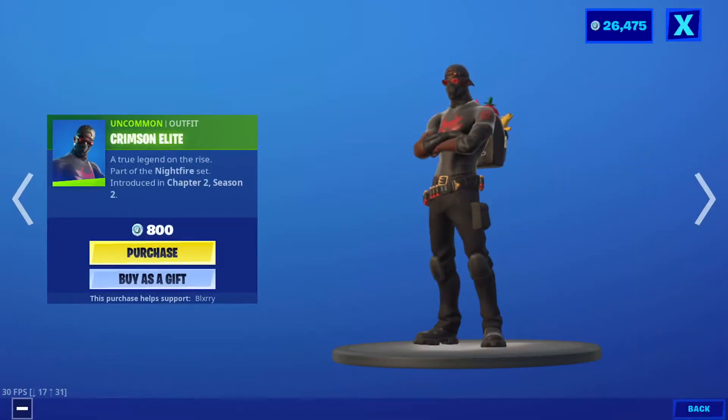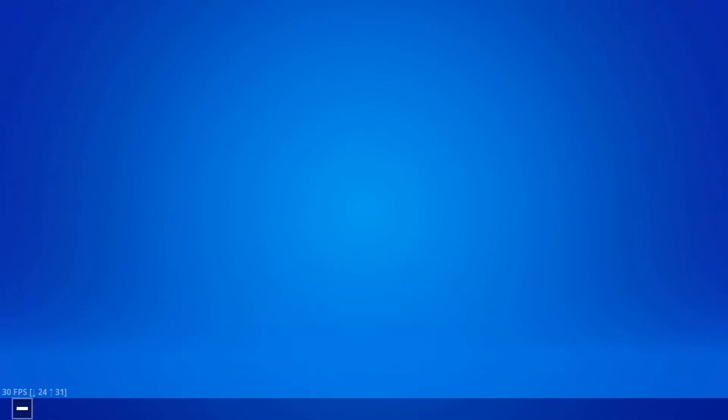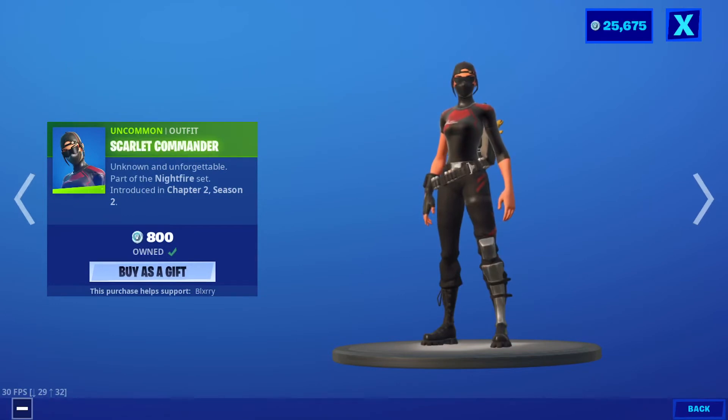We have the Crimson Elite, which comes with no backbling. He's not bad for 800 — I'm also gonna buy him. And then we have the Scarlet Commander, also no backbling. I like her, she's actually pretty nice. She's queen.